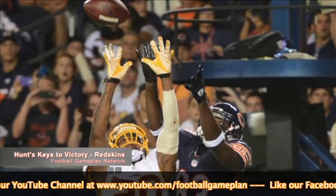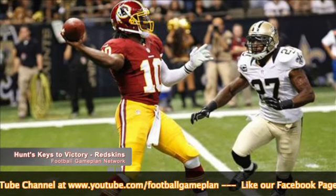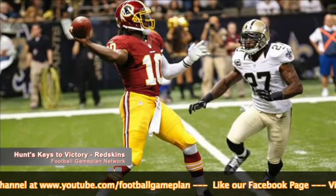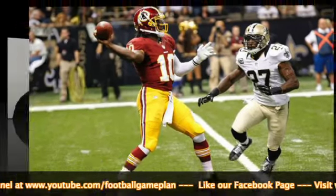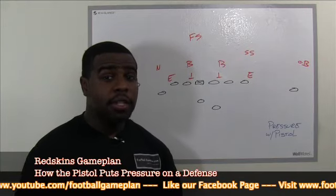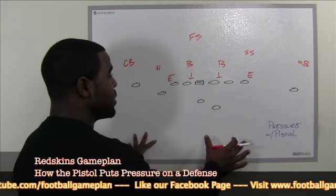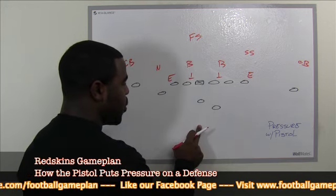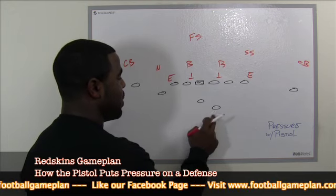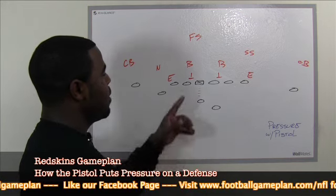When you look at the offensive side of football, the Redskins have that pistol formation with Robert Griffin III, and it puts a lot of pressure on the defense. Let's go back inside the lab and see how that pistol formation puts pressure on opposing defenses. One thing I like about the Redskins' offense is how they utilize the pistol formation. I'm going to show you right here on the chalkboard. This is your standard pistol set — the running back is set up right here, only three and a half yards behind the center.